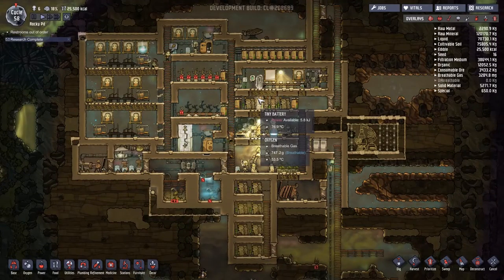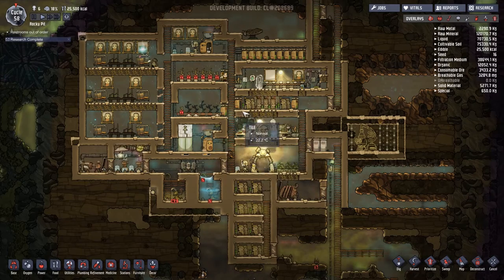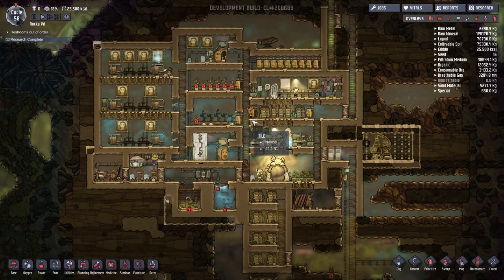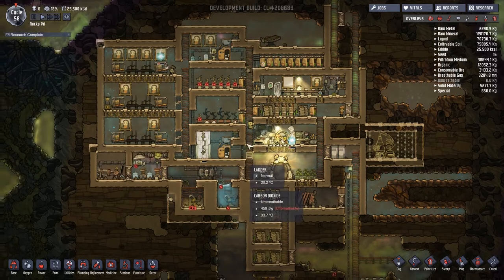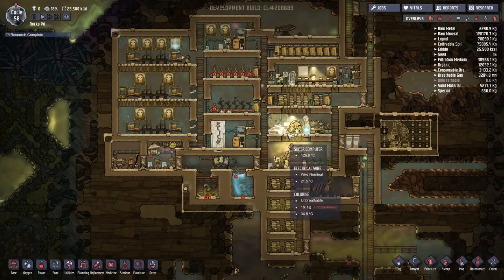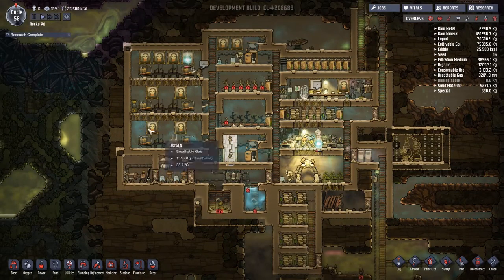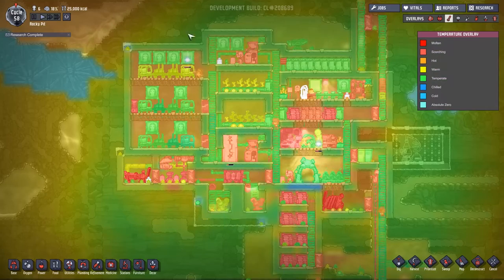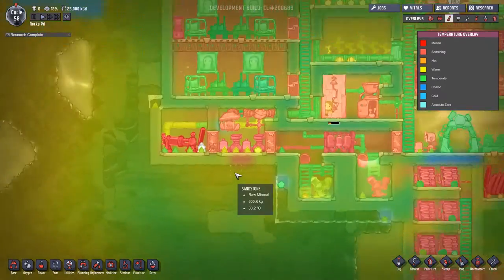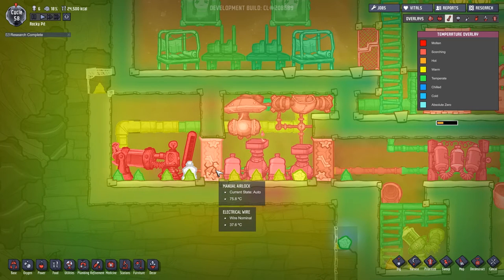Welcome back to Oxygen Not Included - a space colony simulation game. We're currently running the Rocky Pit with six duplicants. We have food being grown, power being stored, and oxygen being produced, but there is a problem: if we press the temperature overlay, everything in the oxygen production room is super hot. We also have a bit of a gas leakage here.